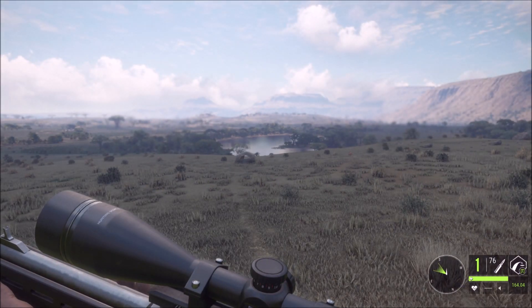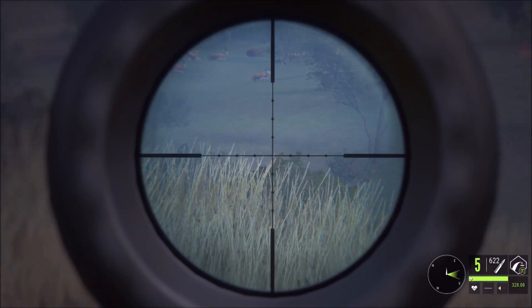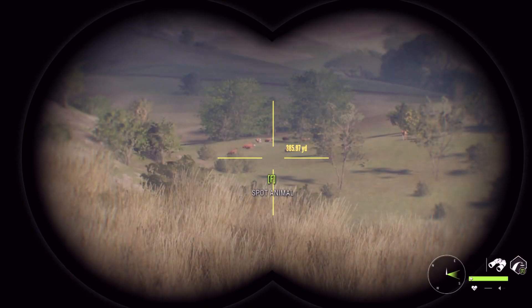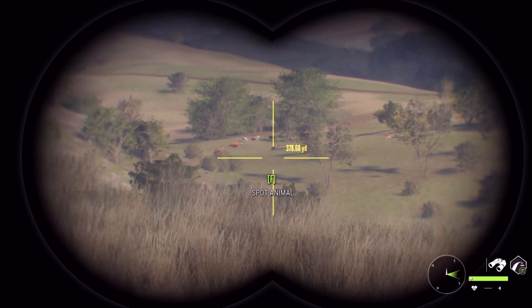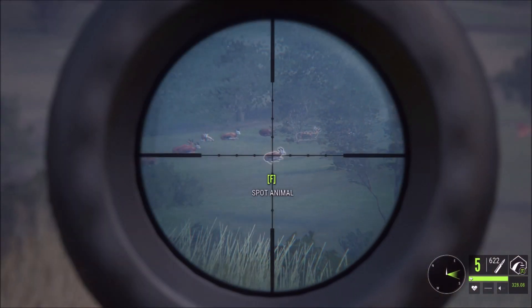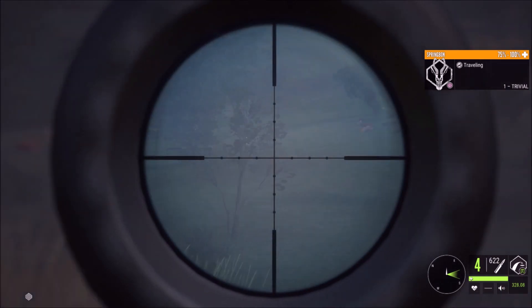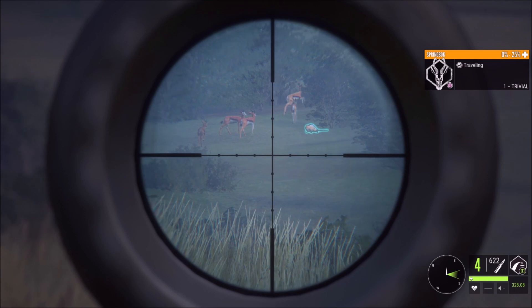We might hold off on him. The Springbok all took off, but it looks like we just found a whole other herd out here. These guys are almost 400 yards out. We're zeroed in for 320 so we're still going to have to hold pretty high, but I think we can make it happen. We take a shot — should have been a hit — and she's down.